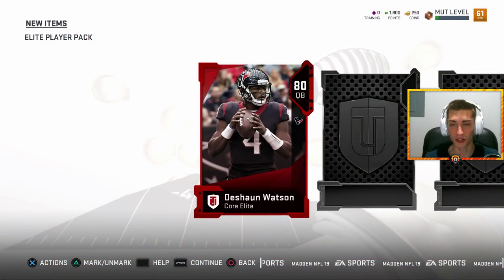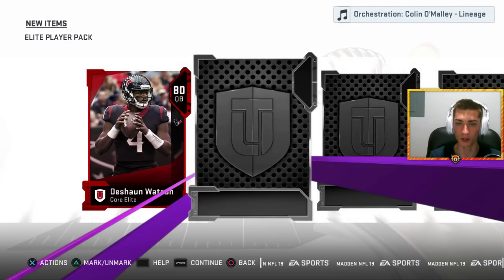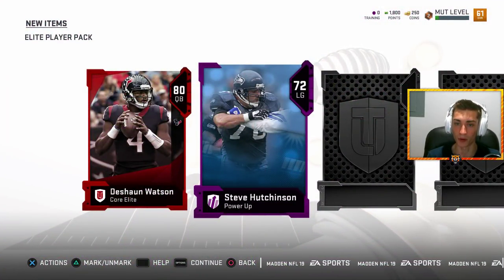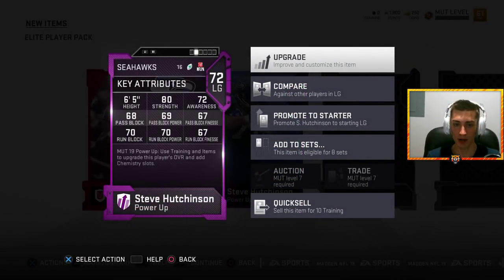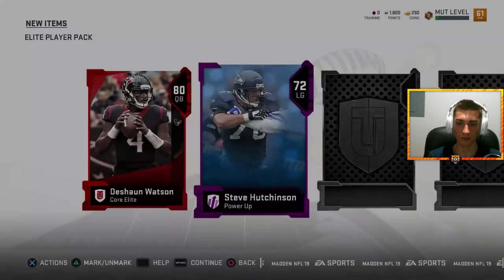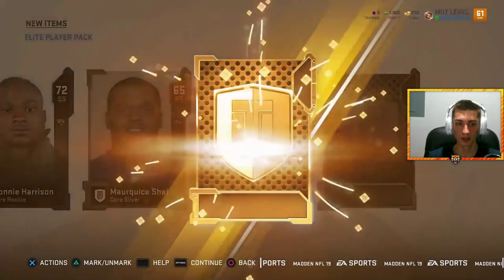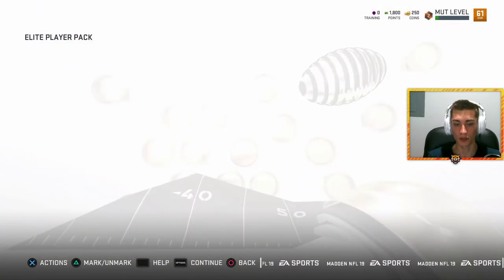Elite - it's DeShaun Watson! That's gonna go for a little something as far as low elites go. Got Steve Hutchinson - that's a good power-up card to be looking for. I'm pretty sure because he's a legend that's probably pretty nice. I thought you only got those through solos. Ronnie Harrison - I'm an Alabama boy. Tahir Whitehead and Robert Davis.